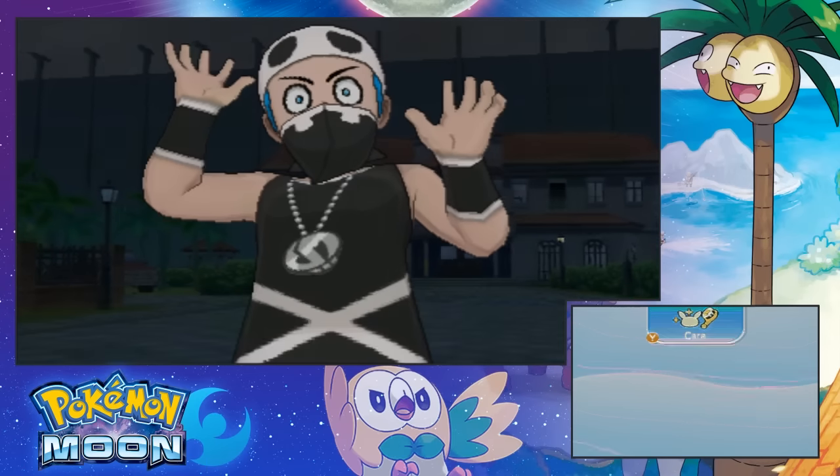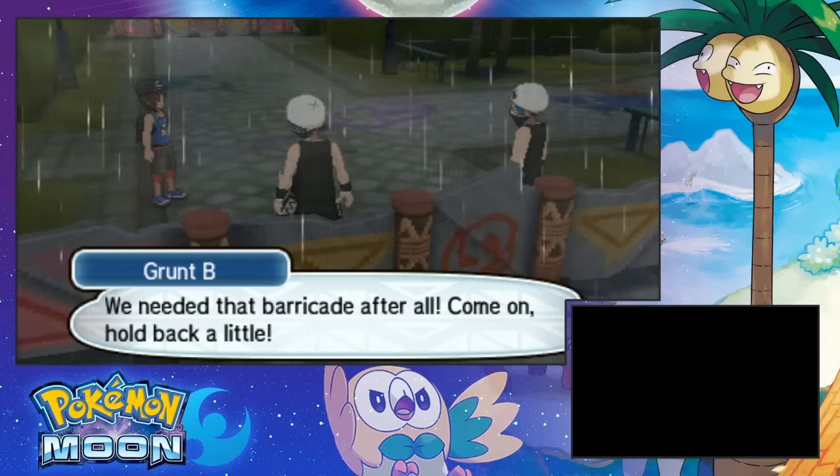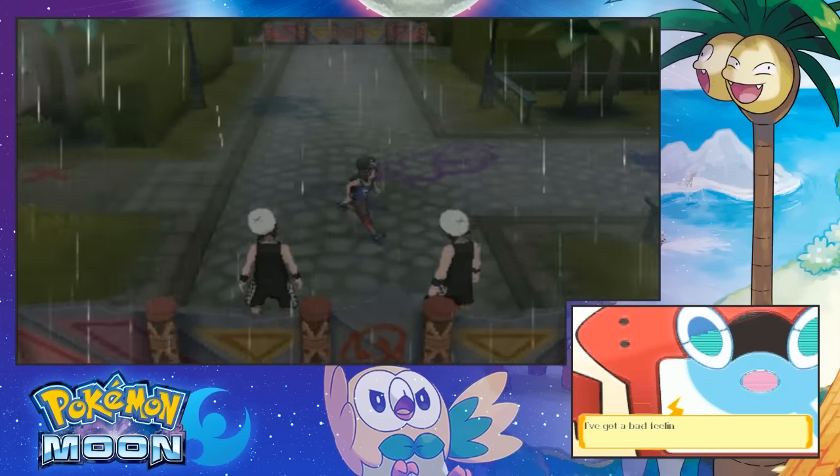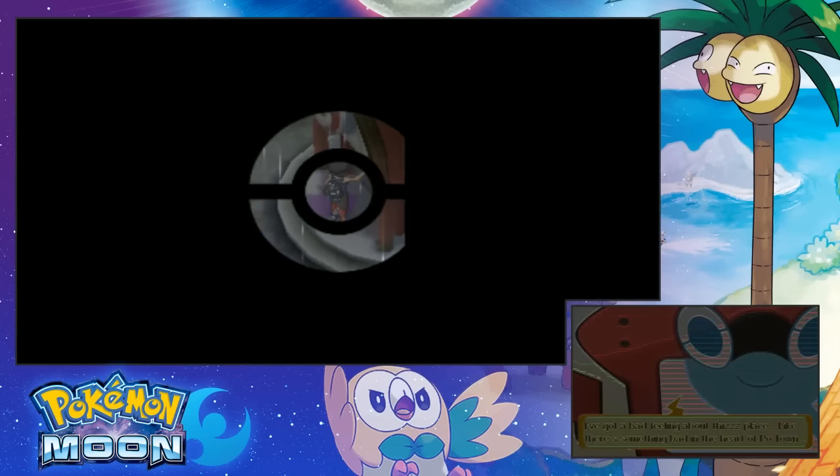I lost, I'll give you the money I have. Damn. They don't have to do all that, they just take the L and that's it. We needed the barricade after all. Come on, hold back a little. I guess there's no barricade? Can I come in? Nope. Alright. There's a Pokemon Center here, let's see what this is all about.